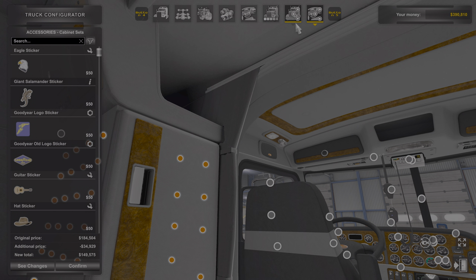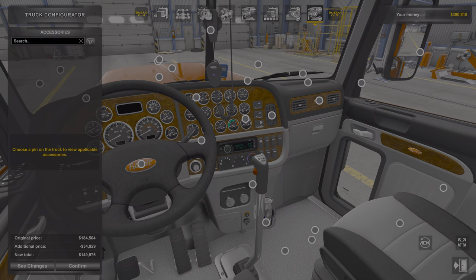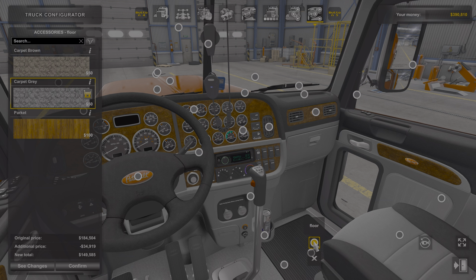I'm actually gonna jump out of it and jump back in, because for some reason it wasn't letting me. We got the shifter down there, Red Bull. I think you can change the carpet — put rug mats, put floor items. You can change the floor texture.